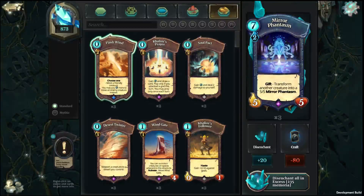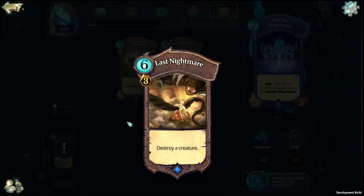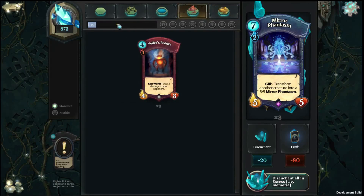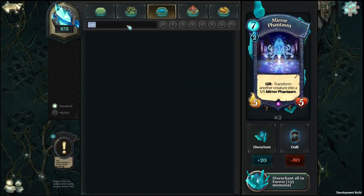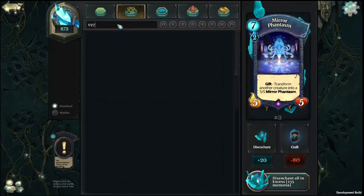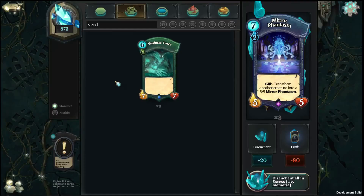For rares, the best ways to spend your memorial are: for yellow, Last Nightmare; for red, Axe Grinders; for blue, Battle Toads; and for green, World Force — especially if you're starting out with a green deck, as it's a very powerful card.